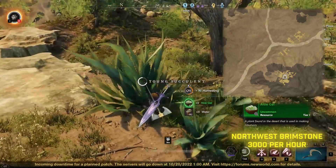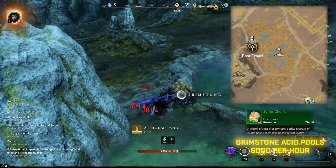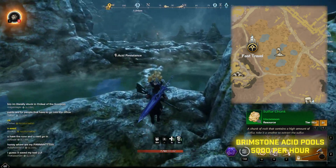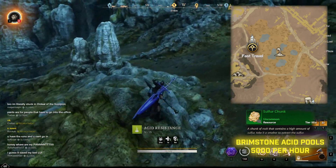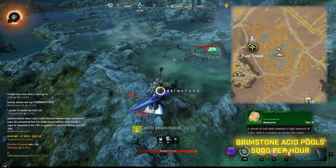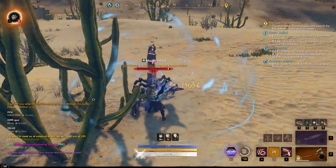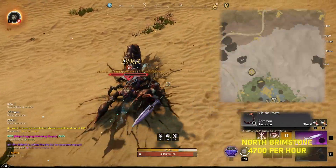Another resource to look out for in Brimstone Sands is sulfur. Sulfur is worth a ton right now because it's needed in a lot of new crafting recipes. The only problem is it's found in a very dangerous place — the acid pits and acid pools. These spots are full of angry mobs, and the acid itself can kill you quickly. Until you get acid-resistant armor, it's tough to farm, but with the right gear you can make around 5,000 gold an hour.